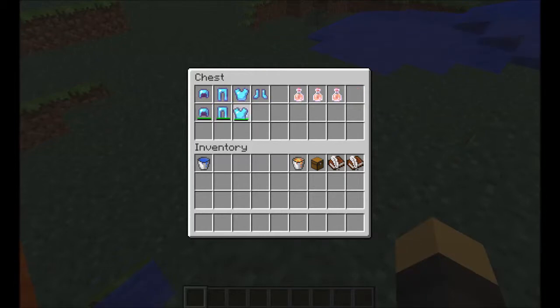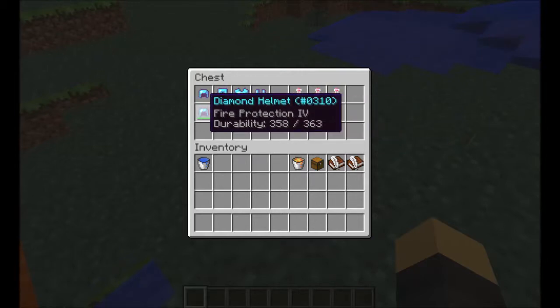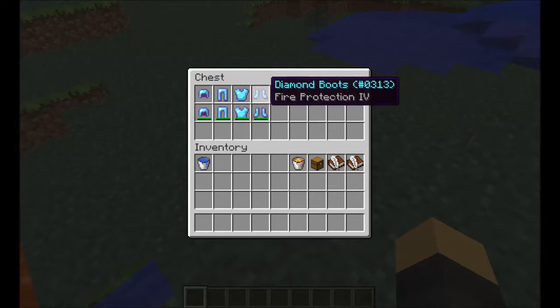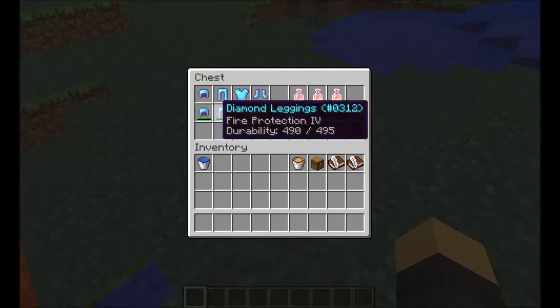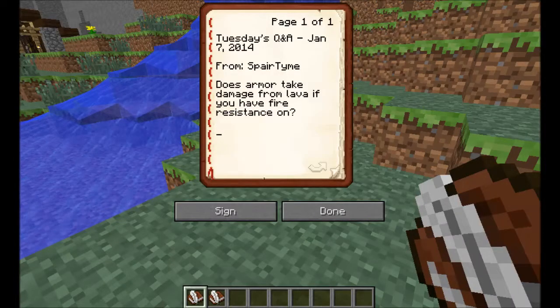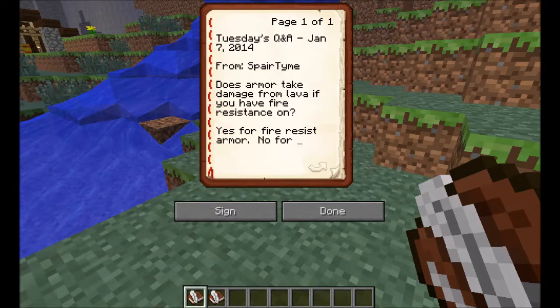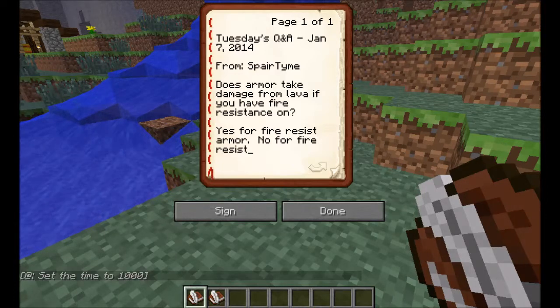While little creeper plays in the lava, let's take a look. This is the armor he wore when he walked through with just the Fire Protection armor — it looks like it takes damage while in the lava. When you have a fire resistance potion on, nothing takes damage. That works out nicely, doesn't it? So: fire resist armor — yes, armor takes damage. Fire resist potion — no damage.